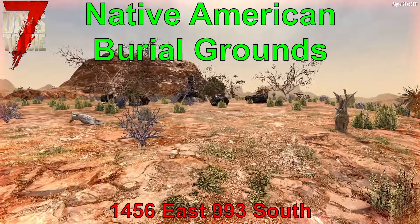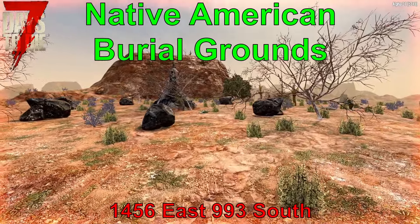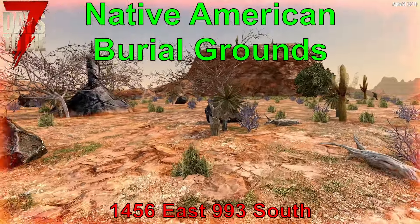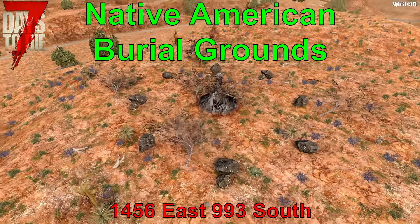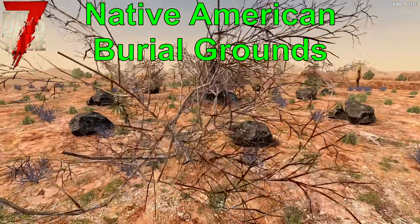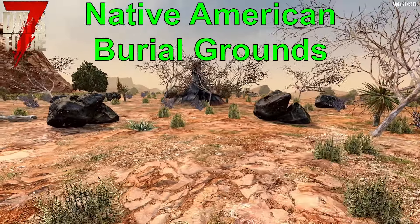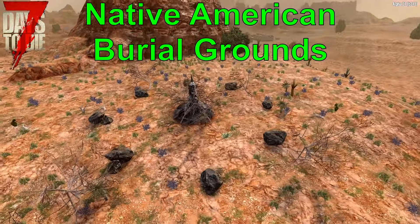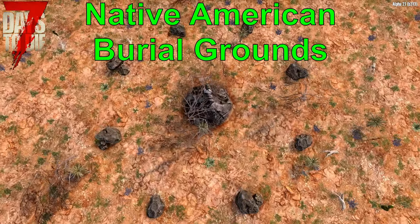Next is the Ancient Native American Burial Grounds, located at 1456 East, 993 South. More of a landmark than a structure, this area has been in the game for several versions, and it keeps bringing a sense of history and mythology that I hope one day is incorporated into the storyline. It ties well into the Native American dwellings in the canyon mentioned in my previous Secret Locations video. Not much loot and with only a few zombies, it is well worth any survivor's time to check out and appreciate the details building into a storyline.